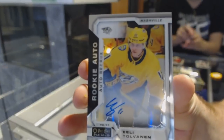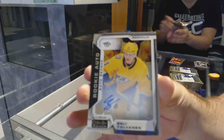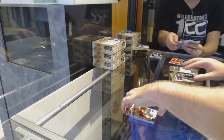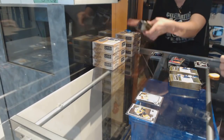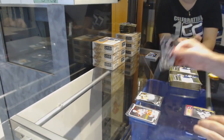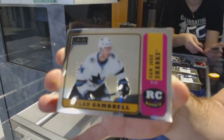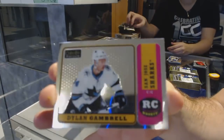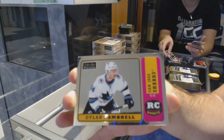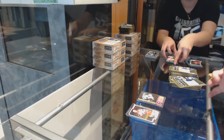This team — my question: why is this team available in the breaks? For the Nashville Predators, a Tolvanen rookie auto. I highly recommend for those who have Nashville available in the breaks — I don't know why Tolvanen is even remotely still there. And a Marquee Rookie of Maxime Comtois for the Anaheim Ducks, and a Retro Rookie of Dylan Gambrill for the San Jose Sharks — I'm going to show you all the unique cards differently so you guys can see them.